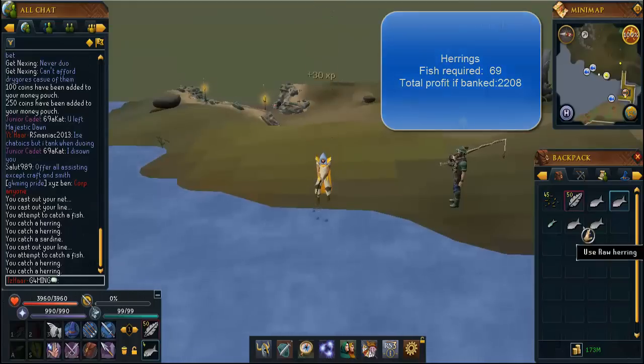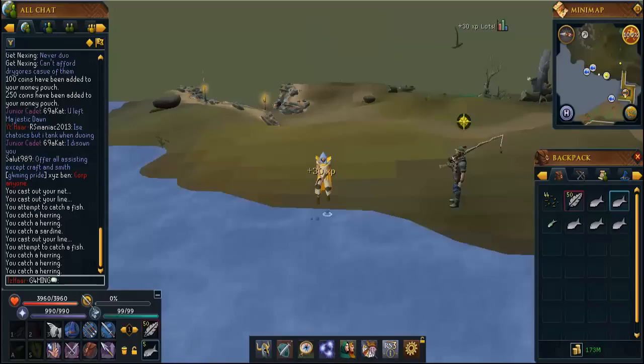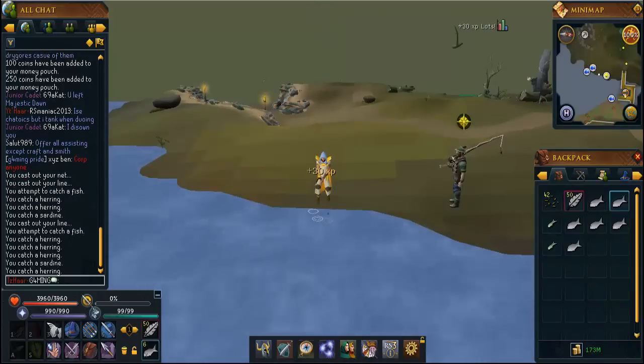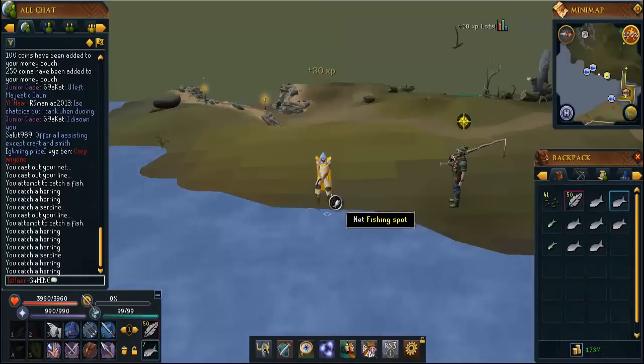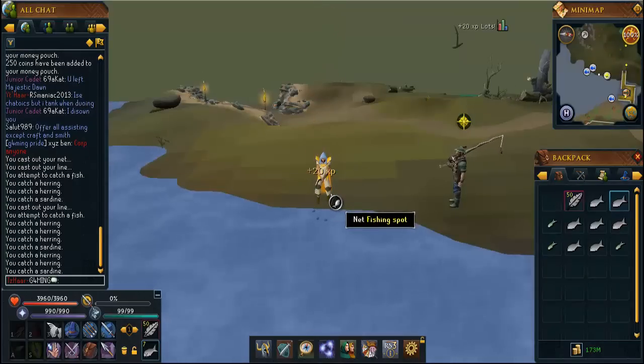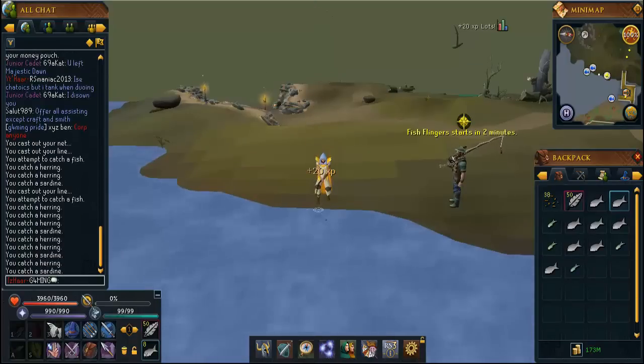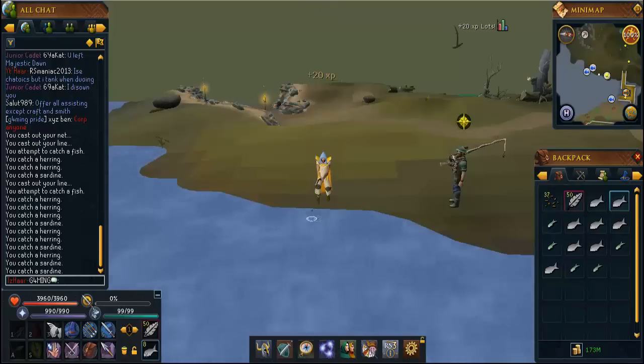From level 15 you're going to want to do herrings. You'll need 69 herrings from 15 to 20 — it's good XP and you don't have to move. If you want a quick way of doing this, just bring the amount of bait you need, around 150, then drop them. Simple — or go bank at Draynor.